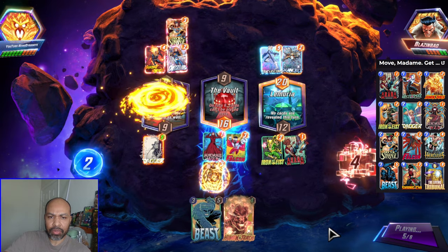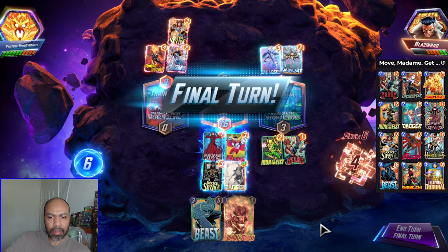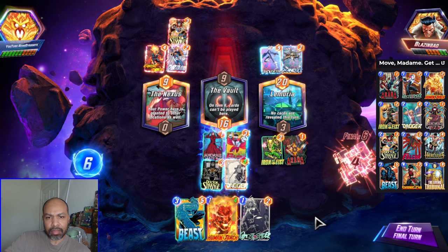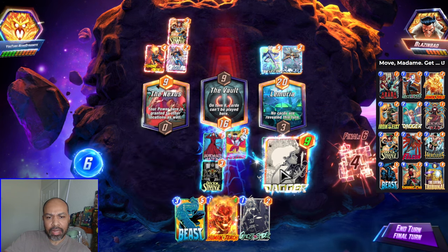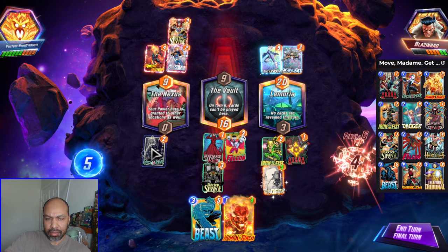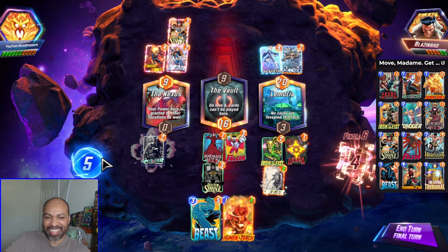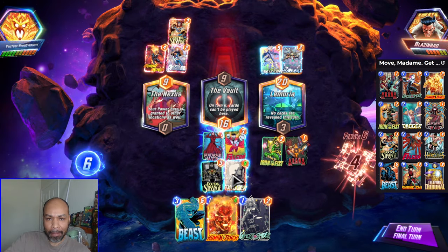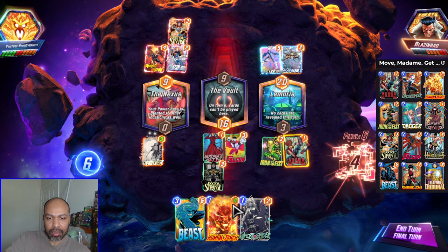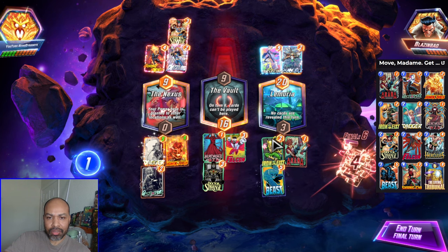They're not going to change Nexus — that was what I was afraid of, a location change. So that's not going to happen, because I win the vault. Again, this is going with the unexpected. So if I go Dagger here, go Ghost Spider here — no, because that highlights the Doctor Strange. This is why you hold cards: you see Doctor Strange is being highlighted, so you don't make dumb mistakes. I guess I just go Dagger over here, activate Aranha, go Human Torch, go Ghost Spider. The Beast is just more than three anyway.